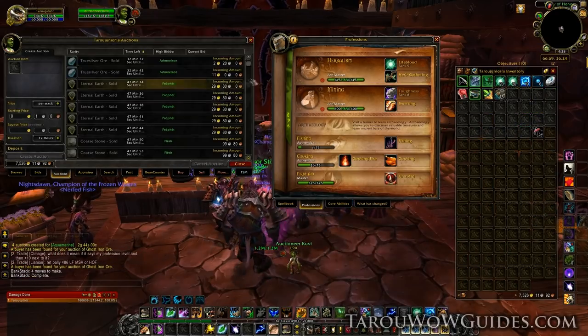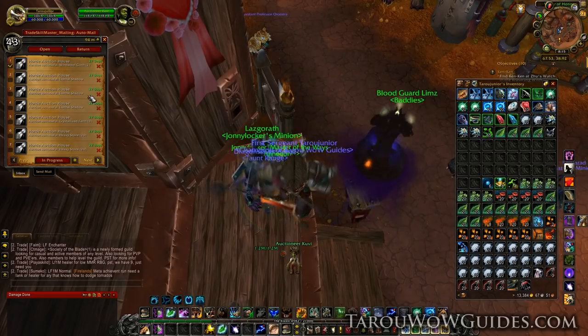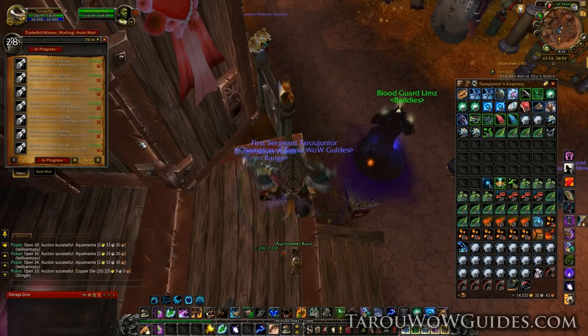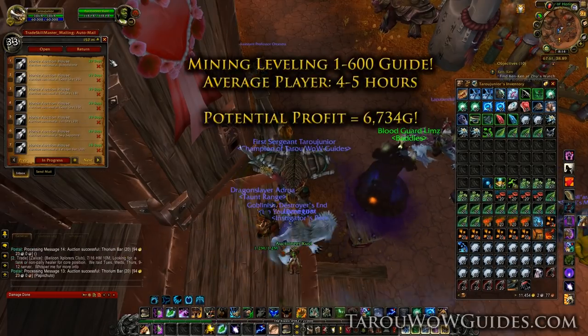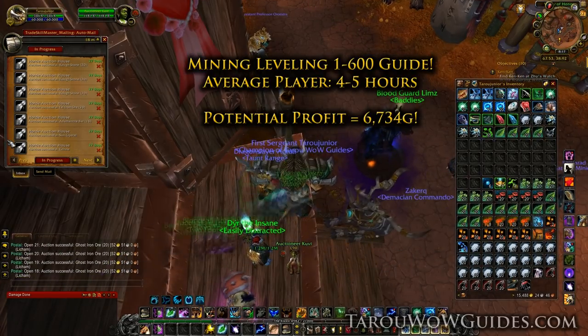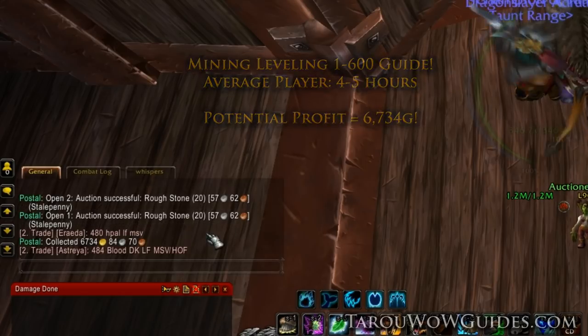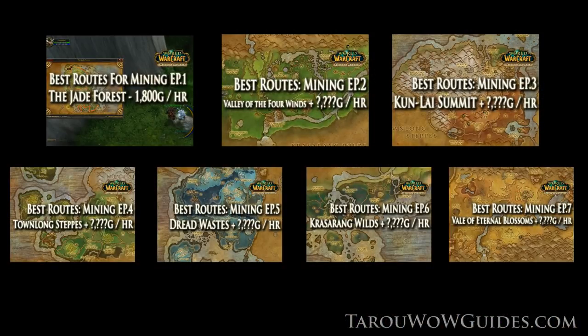Before I even finish listing everything, a lot has already sold, and after a day most everything sold aside from a little bit of the low level gems. The total came to 6,734 gold, which is pretty awesome for a leveling session taking only 4 hours. Grats again on 600 in mining! For gold making with mining, check out the different videos linked on screen. For more profession leveling and gold making guides, please subscribe, visit tarouwowguides.com, and share this video. Now go mine your way to profits!